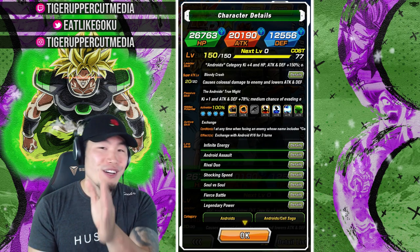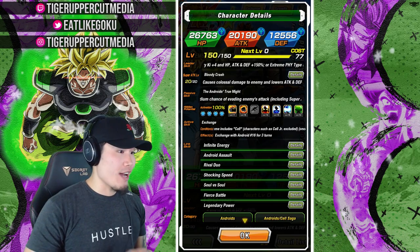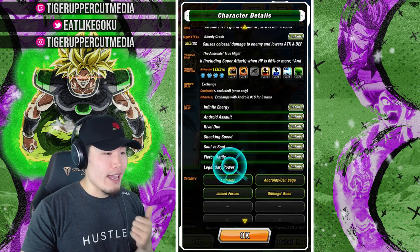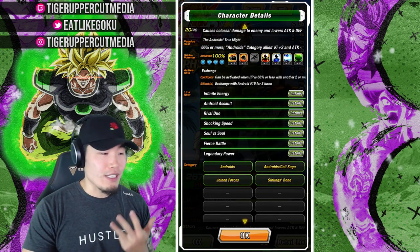The exchange can also be activated at any time when facing an enemy whose name includes Cell, but does not include Cell Jr., and this can be activated once only. Once activated, Androids 17 and 18 are exchanged for Android 16 for 3 turns. Their links are Infinite Energy, Android Assault, Rival Duo, Shocking Speed, Soul vs. Soul, Fierce Battle, and Legendary Power. Their categories are Androids, Androids/Cell Saga, Joint Forces, and Siblings Bond.